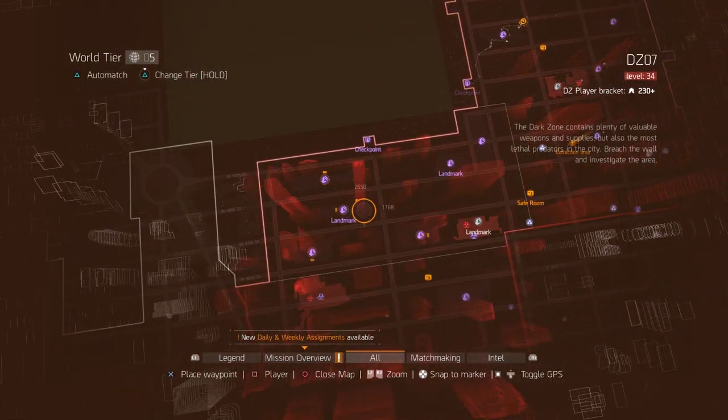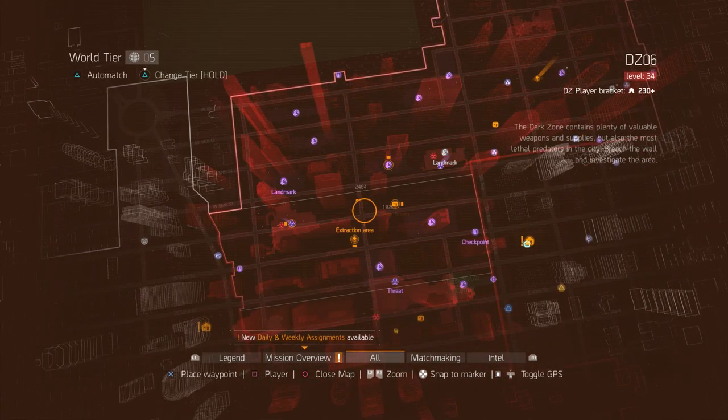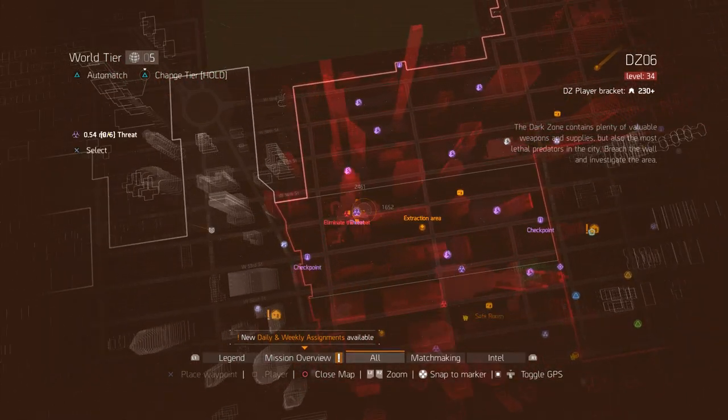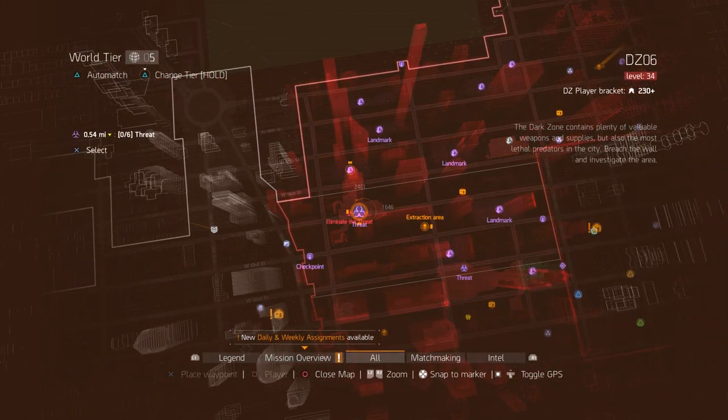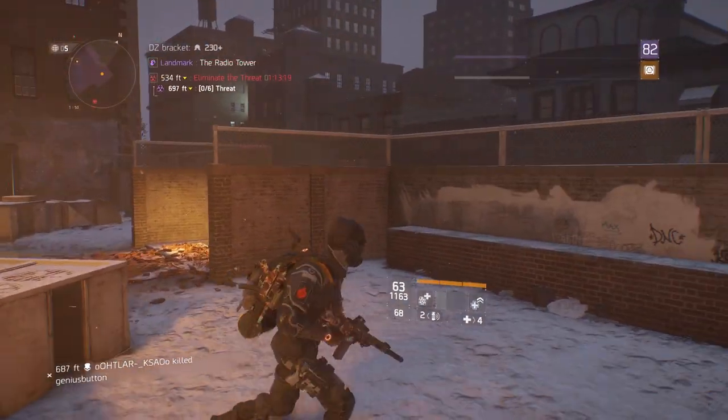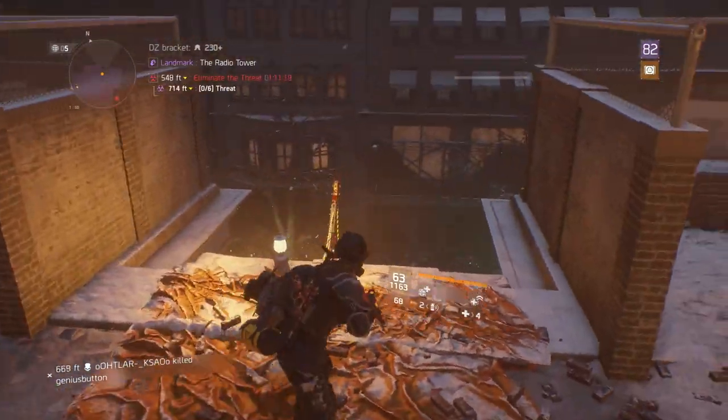There are also three others in DZ7 and DZ6 alone. You can kind of guess where they're at — the main majority of them is basically one in every single landmark. So don't roast me too hard in the comments; I did not demonstrate exactly how to do them.